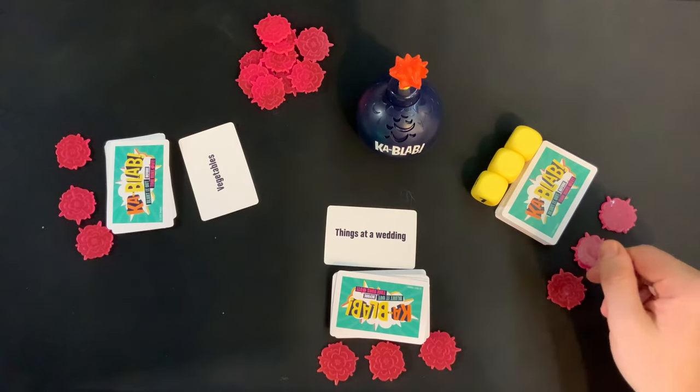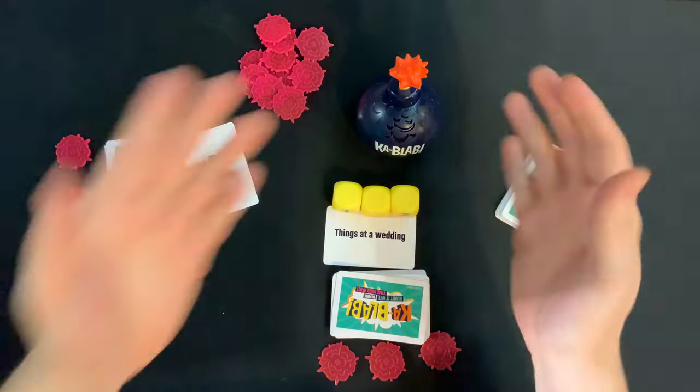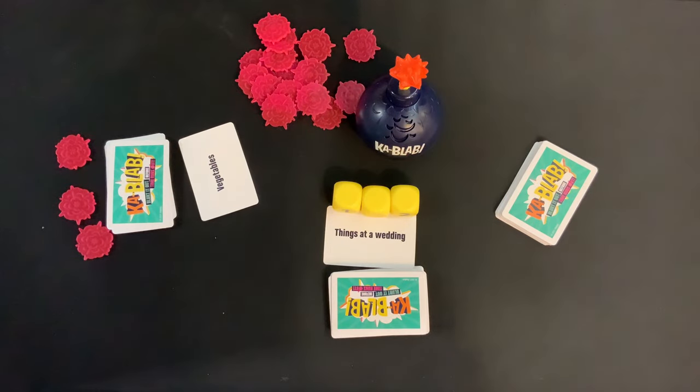Eventually the bomb will go off — kablab! Whoever still has the dice loses that round and loses a token. The next player to the left takes the dice and starts a new round. Play continues until only one person has tokens left, at which point they are the winner of Kablab.